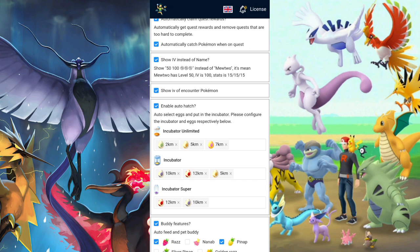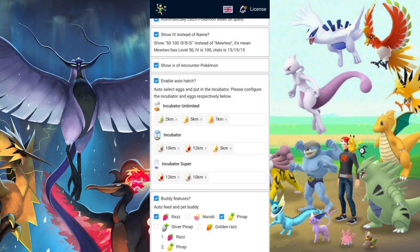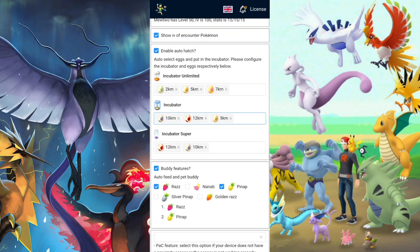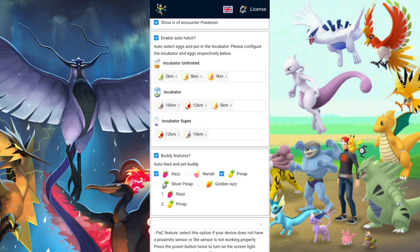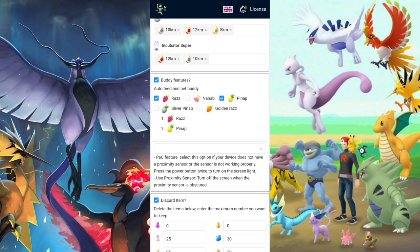'Show IV' lets Pokemon in the inventory display their IV. If you want to see IV on the encounter you can enable it — if you're using ultimate catch I don't see why you would, but I always have it on. Another paid feature is 'auto hash,' which will handle the hash key automatically. I usually don't care about that, but if you're into it, it will do it for you.